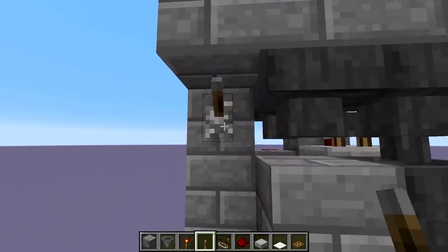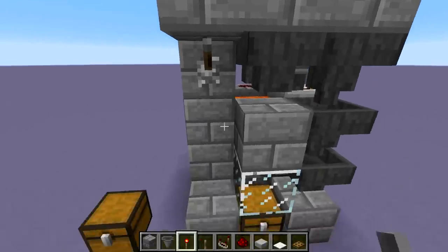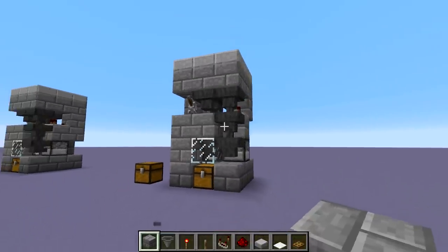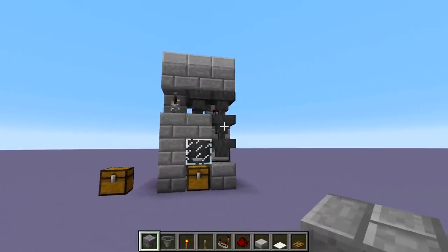And then finally our cutoff switch just goes on this block right here — it'll power the hopper and prevent eggs from getting picked up. We can finish this off with two blocks there, and that's it for this tutorial. I hope you enjoyed, and I'll see you next time.